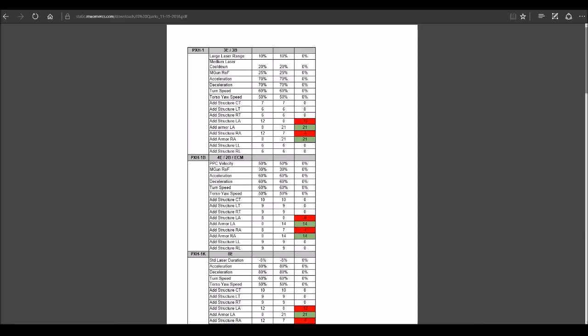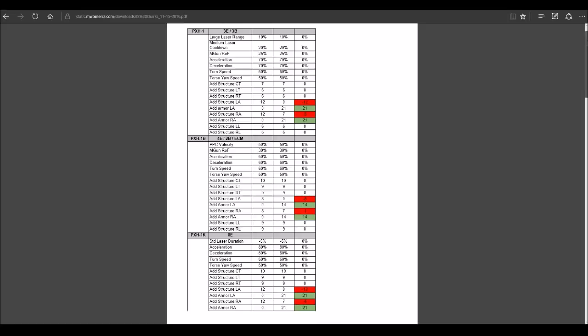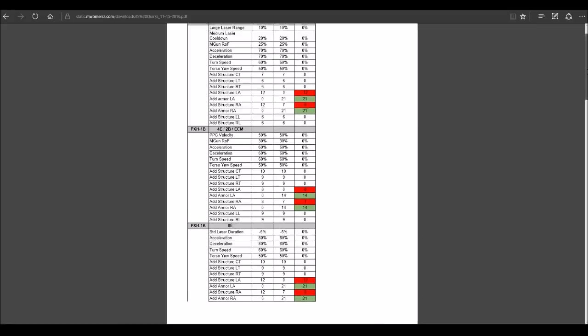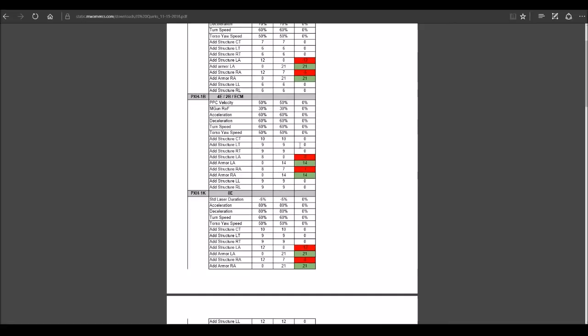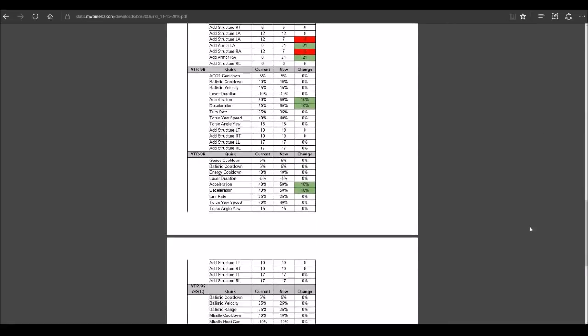I don't know if you guys have any opinions — should I chill and play a few games to see how it performs, or push it out with possibly erroneous information? Let me know. The structure buff has been removed and replaced with straight-up armor buffs, a little bit less on the 1B since that one has ECM, and 21 across the board. The Victor is surprisingly getting some love — a little more acceleration and deceleration for more mobility.